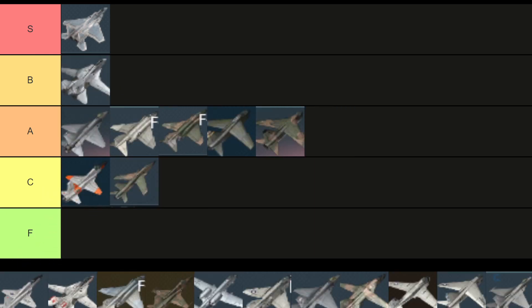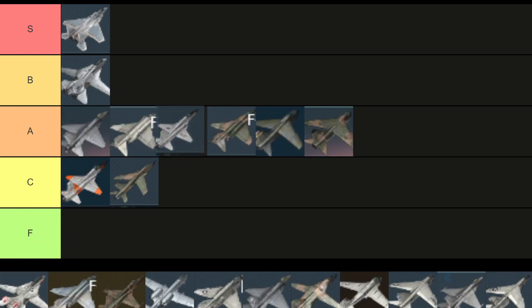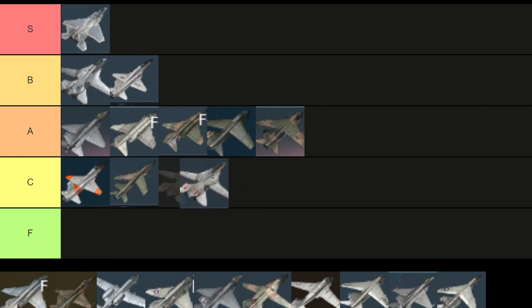The F14B — I have to put this at B tier. Good missiles, great bomb performance, good overall aircraft. The F5E is one of those planes that I want to put in A tier, but I don't want to get roasted in the comments. I'm putting it in B tier because it's a really solid pick of an airplane — can't go wrong with it, but I prefer other aircraft over it.